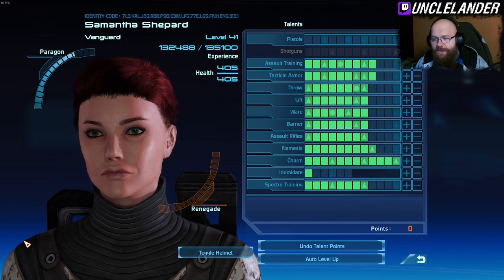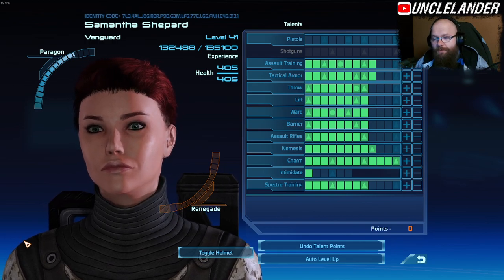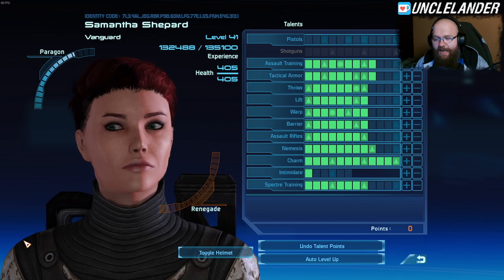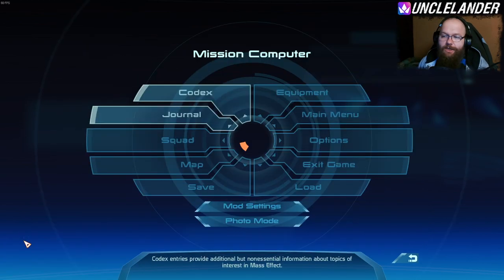Throw, lift, warp, barrier, and assault rifles are all leveled up. Assault rifles is at 8, nemesis at 9. Inspector training is at 8 as well. Charm is fully maxed out and we are not even talking about the intimidation options.